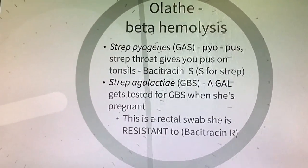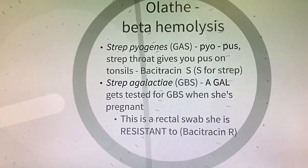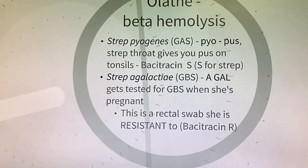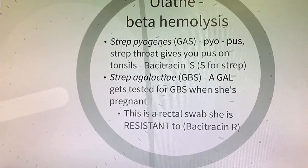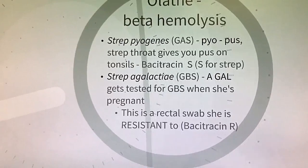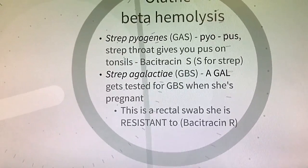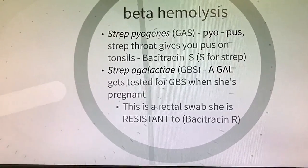Our B hallway is Olathe with its beta hemolysis. Over in Olathe we have Strep pyogenes, or Group A Strep. Remember pyo equals pus, and strep throat gives you pus on your tonsils. This needs antibiotics, so think of it as bacitracin-sensitive. Also in our B hallway is Strep agalactiae, or Group B Strep. Remember that a gal gets tested for Group B Strep when she is pregnant. This test is with a rectal swab she is resistant to getting, and S. agalactiae is bacitracin-resistant.